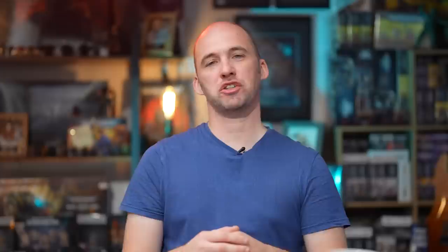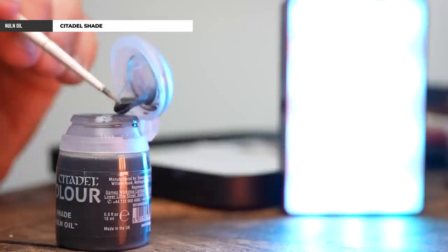With our base coats now done and our shades applied over the models, they're almost ready for the tabletop — we just need to base them. Now you can get textured bases if you want to, but I'm just going to use the stuff that's in the box set and paint them up with a nice Gallowdark effect. So to start off with, we're going to get Iron Warriors and just coat that all over the base.